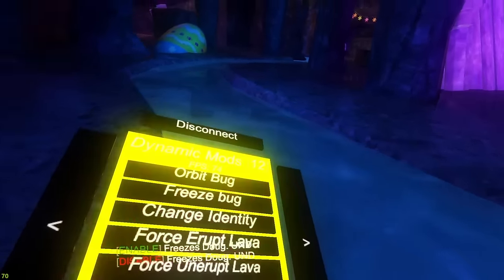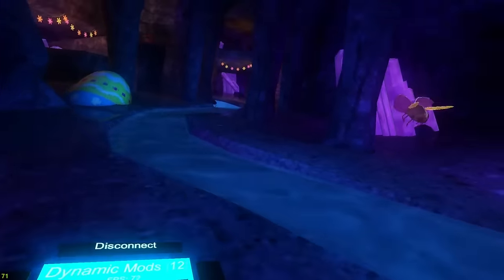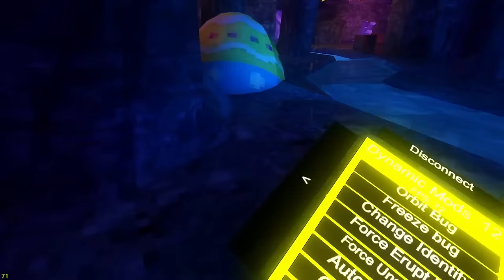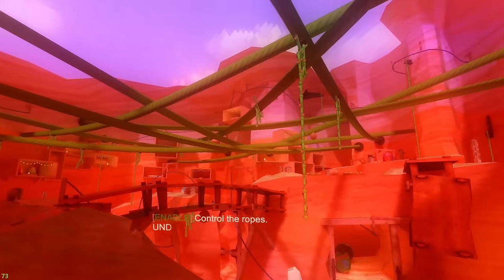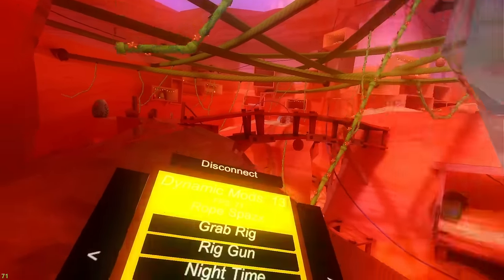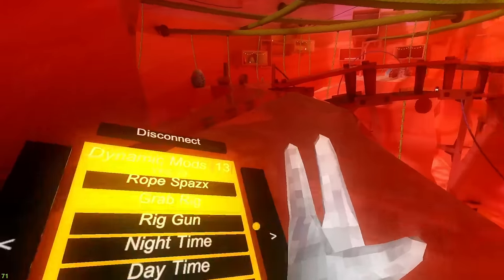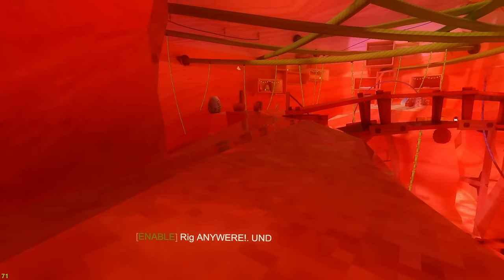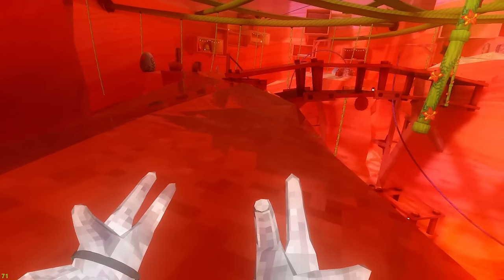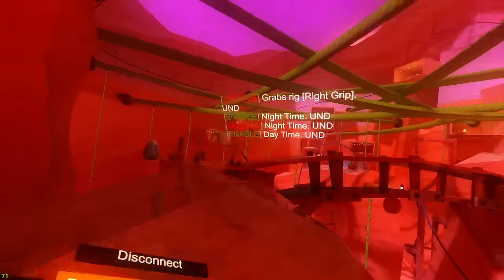Change identity changes your identity and color. Grab player IDs. Canyons rope control uses your joystick and still works with the new update. Rope spaz not working. Grab rig is working - just grabs my rig. Rig gun is working - one hand for aiming and the other for firing, really cool.